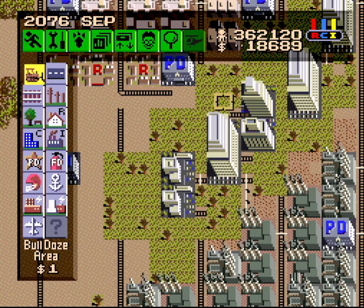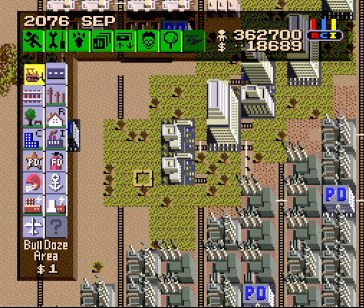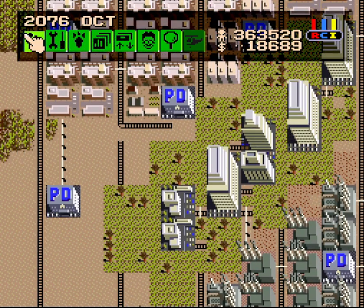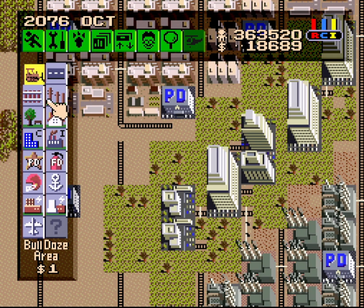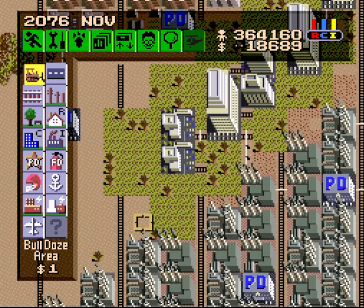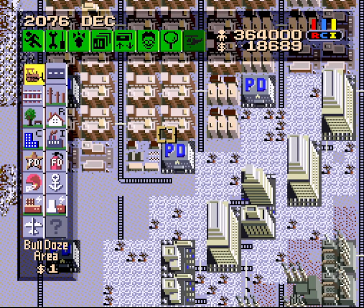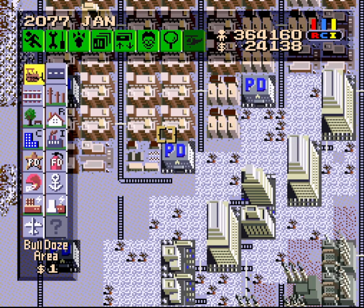The nice thing about getting the left C-top to form first is I can just move right on to the next column without a problem. The next commercial zones I want to develop are going to be over here, and that would interfere with the land value of this one a little bit, so I want to try and finish this one first. I could develop all three C-tops at once as we fast forward until something gets done around here.